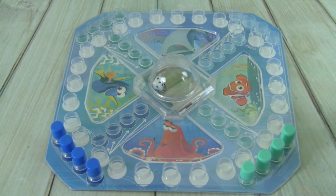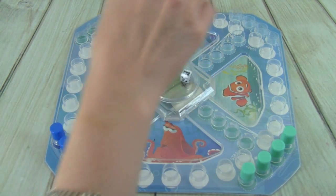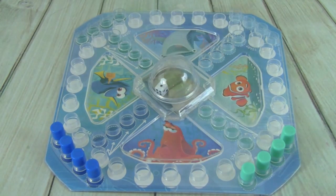We're going to have a high roll to see who gets to go first. Whitney, you can try. Oh, I got a six. Oh, you got a one. Ok, Whitney goes first — she has to roll a six to move one of her pegs to the starting area.